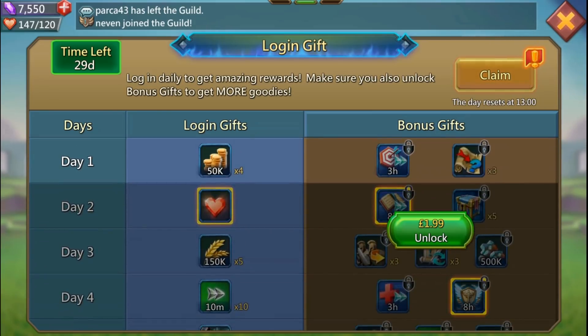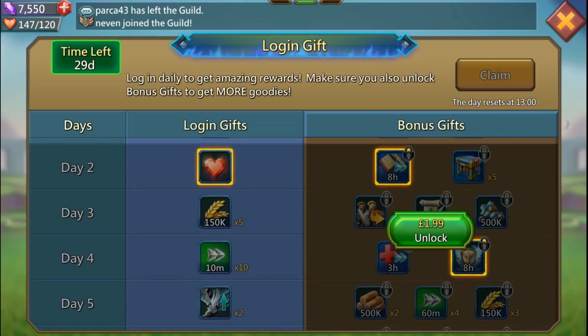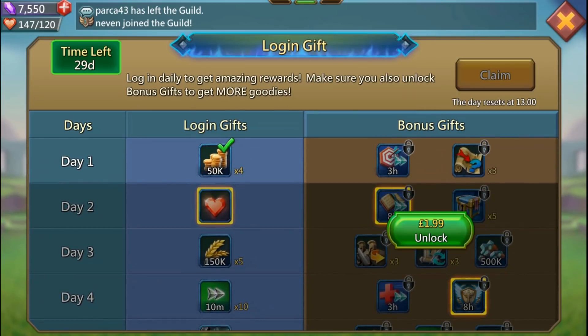You can see 'unlock - one pound ninety-nine or one dollar ninety-nine' - that's the pay-to-play twist. If you want to access the bonus gifts, you have to pay $1.99. Good news - I can confirm you don't have to pay $1.99 per row; $1.99 unlocks it all. I'm going to go ahead and claim my gold - there we go, 200,000 gold, thank you very much! I'll return tomorrow for my brave heart.